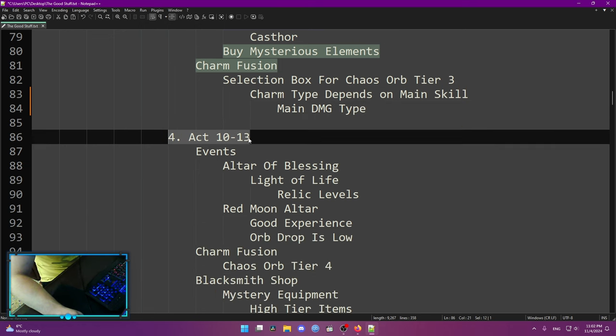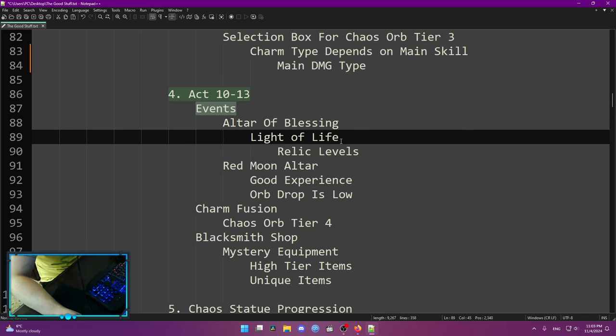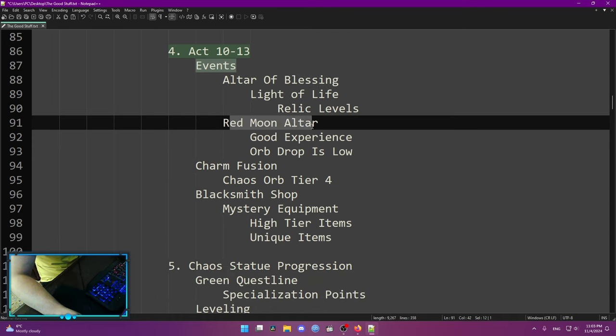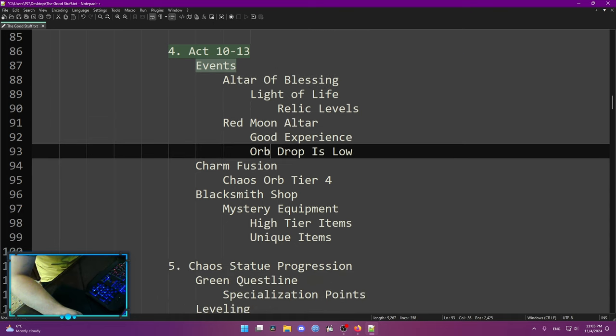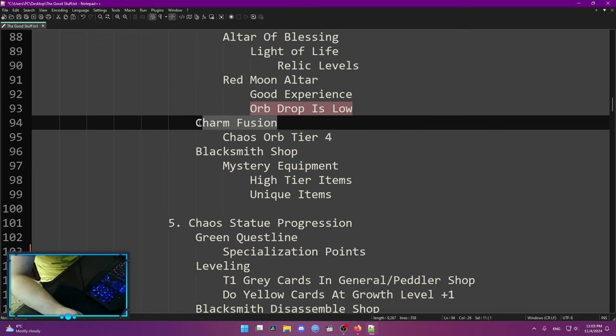During Acts 10 to 15 you're going to encounter some events. The Altar of Blessing is going to have a lot of portals and is mainly used for relic levels — do not skip these. Red Moon Alta is good experience and mainly used for orb drops, but this early you're not going to drop any orbs. If you can fast-clear those, it's good experience, so do it. If you can't clear them fast enough, don't bother.